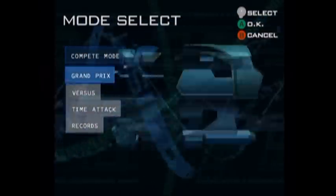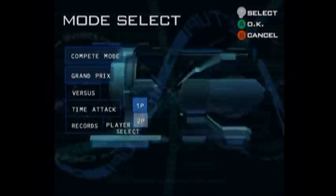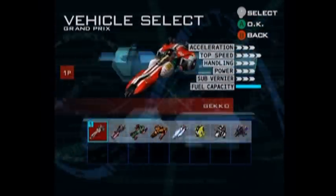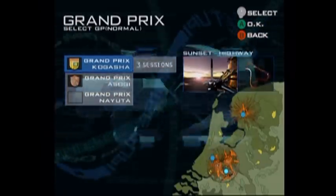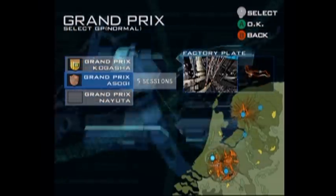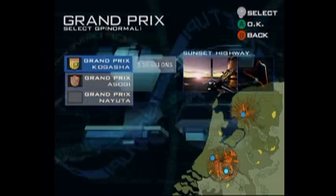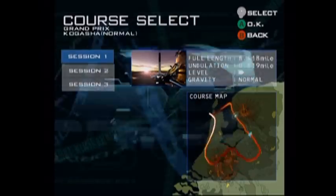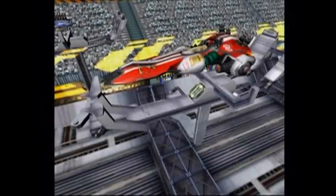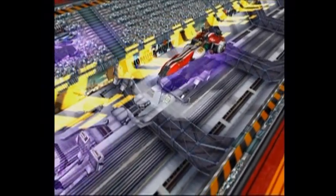So let's go into compete mode. We're going to do Grand Prix. One thing about this game that's really baffling is the difficulty jump — not between normal and maximum, which I haven't unlocked yet — but between these Grand Prix's. The Kagoshaw is a three session, the Asogi is a five, and the Yuta is a seven. So let's do Kagoshaw. I'm only going to show one race at the Kagoshaw because it's really, really, really easy. You'll see what I mean in a second.